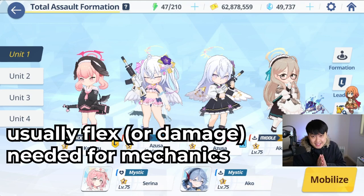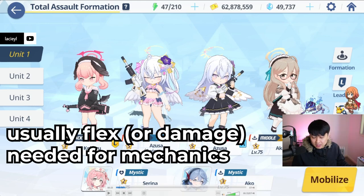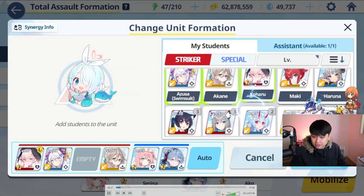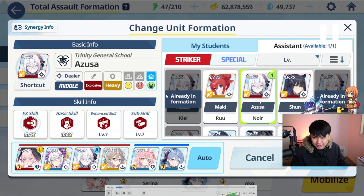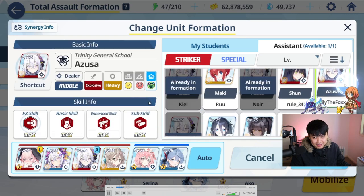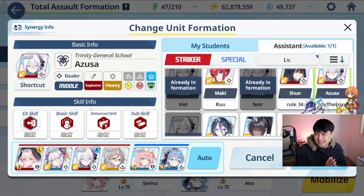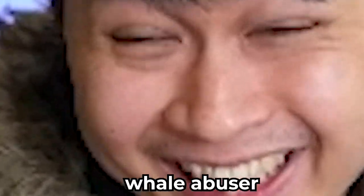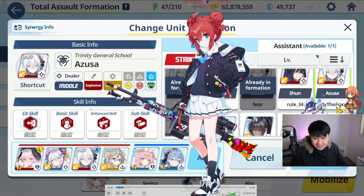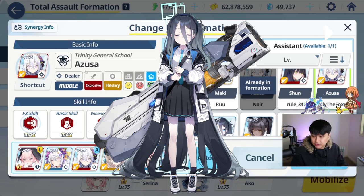Serena is coming this time because we are fighting Hiero, who has a whole heal mechanic thing. But if it wasn't Serena, you could be taking your Karin or your Kotama — again, all to juice up the Azusa. For other raids, like Bina it would be Maki, for the Peroro it would be Arisu, and so on and so forth. The whole striker team is going to be enabling the Azusa, helping her survive and helping her do giga damage.